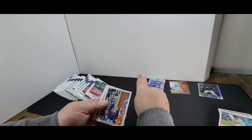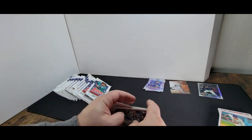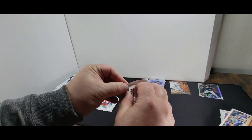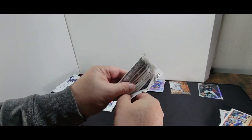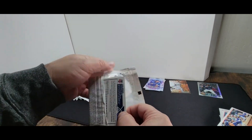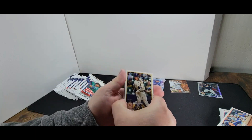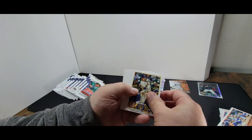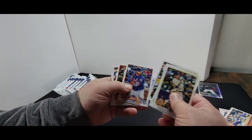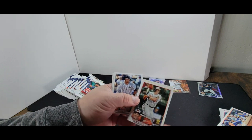Bobby Witt Jr. — Stars of MLB. Some more team cards and base. Luis Arias — Rise. Let's check out some more base cards.